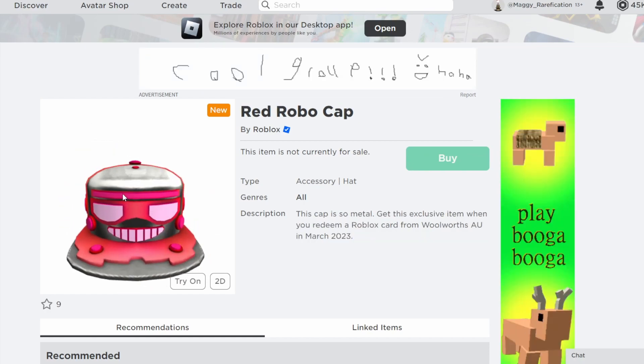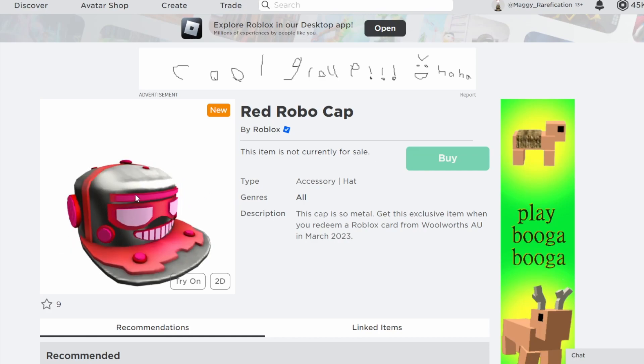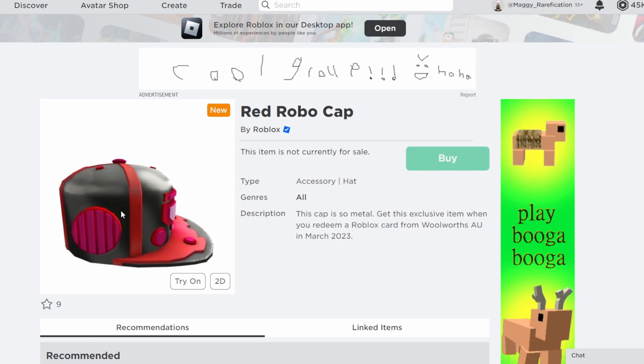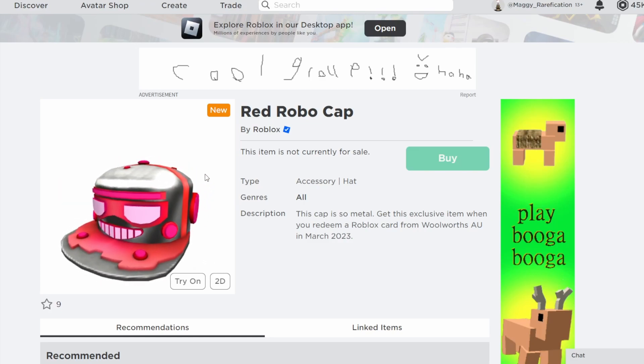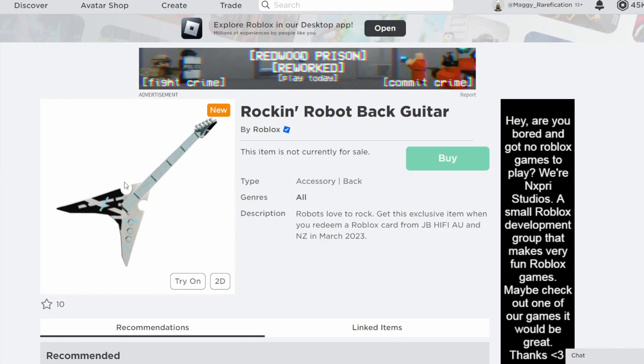Next up we have the VR Robot Cap, which also looks pretty nice. It's a retexture and it kind of looks good for Valentine's Day, so if you're interested in that holiday combination this looks pretty cool. If you want to get this one, you can get it from Woolworths Australia during this month.